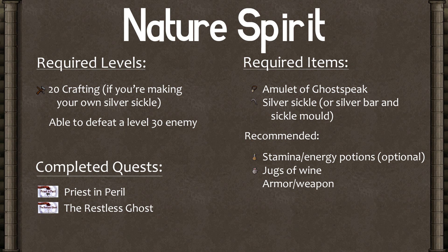There's a fair bit of running back and forth through the swamp, so if you have any spare energy or stamina potions, those might come in handy. It's also helpful to have some jugs of wine, because they give 11 hit points and any food you bring will be ruined by the ghasts, but they can't ruin your wine. And of course, armor and a weapon.